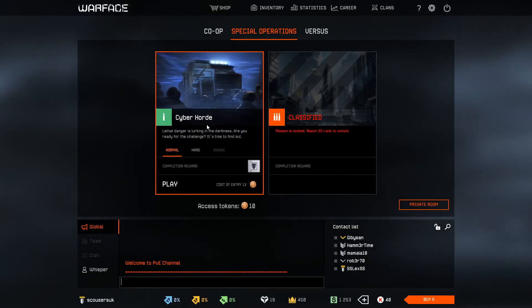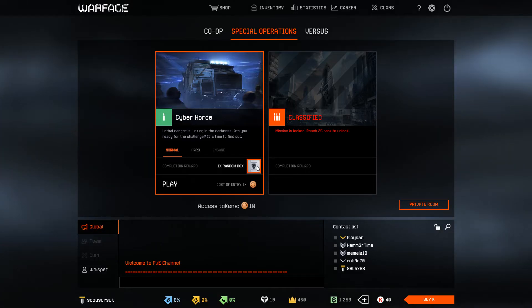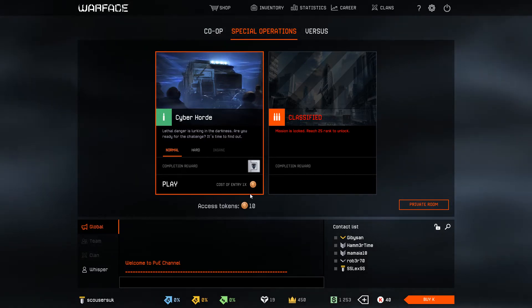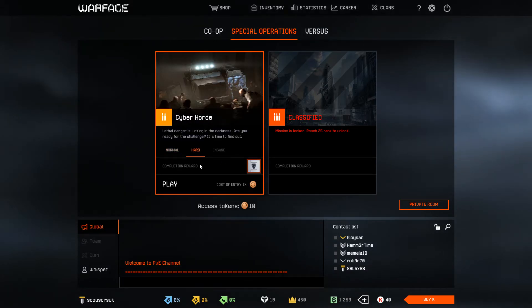Special Operations: these are operations that start each day — they're different each day, I think. When you complete them, as you can see, you get a random box, and then the next one will also be a random box, and you have to pay tokens. If I remember correctly, each day you get three tokens for free. You can buy more tokens if you want to — your choice. If you go into the different difficulty versions, I assume you get a better box for completing it on hard.